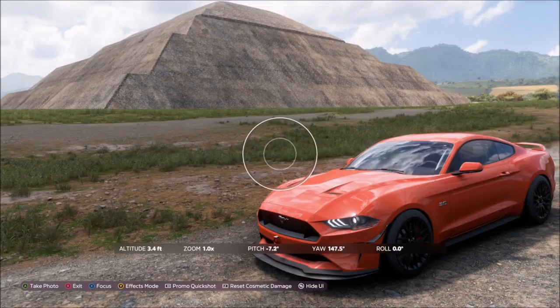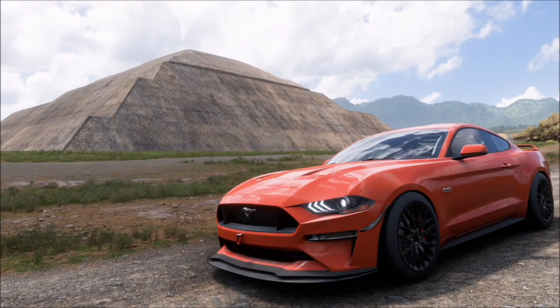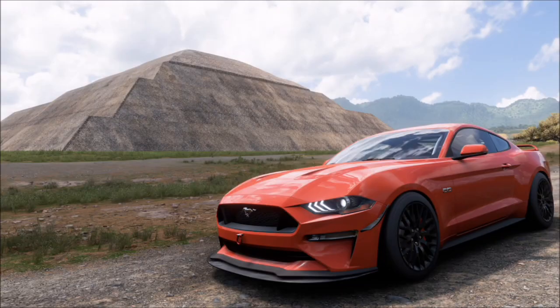Bring up your camera and hit the right trigger to take a Horizon promo photo. It'll pop up with two tick boxes — one saying you're using the correct car, and one saying you're at the correct location. Either end of the drag strip should be fine, but if it's not working at the top, come back down to the bottom where the drag race icon is.